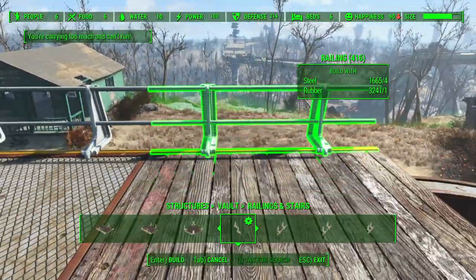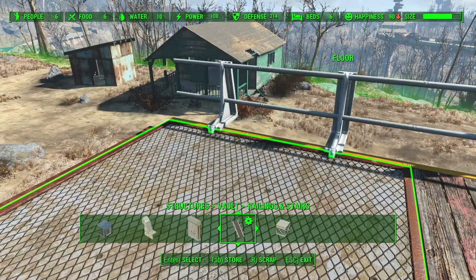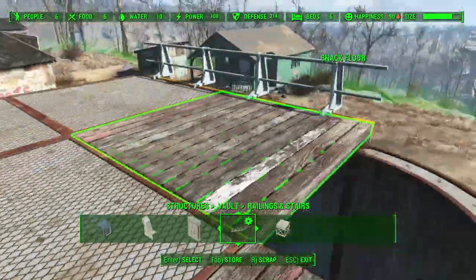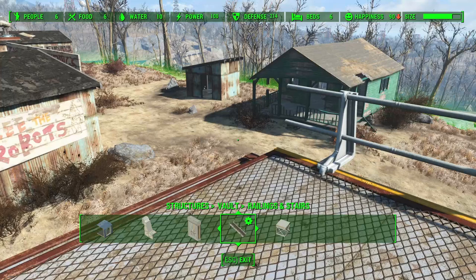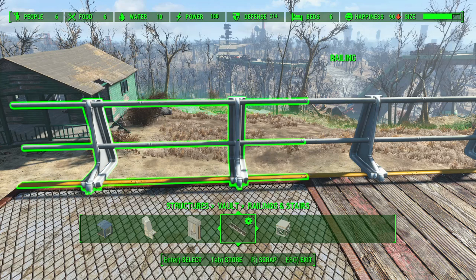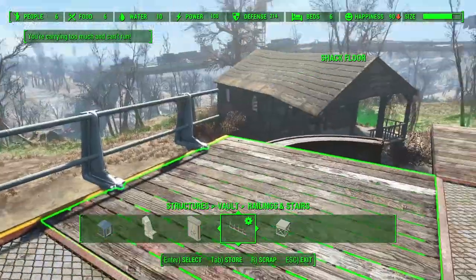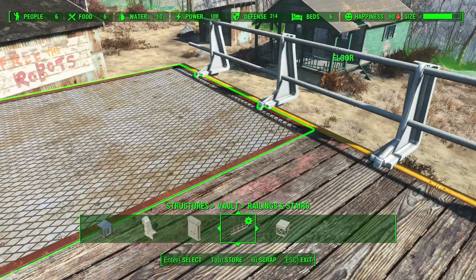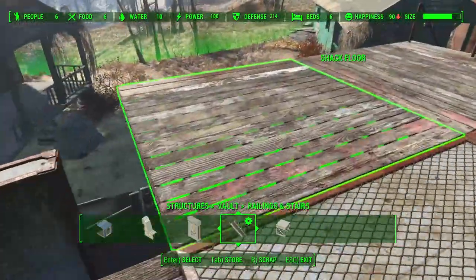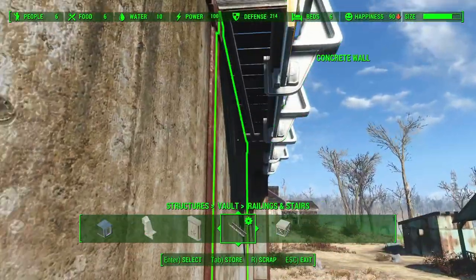Vault-Tec railing can be used, but you have to be willing to recess the flooring underneath it, or completely free-float that set of flooring. This is what a lot of people struggle with when working with Vault-Tec hand railing. It's by far the cleanest and most decorative option and looks the nicest when you get it all together properly, but getting it to interact with non-Vault-Tec build sets can be a bit of a chore — though easily accomplished once you know what you're doing.